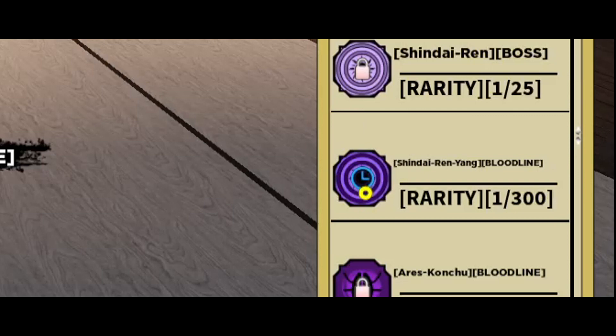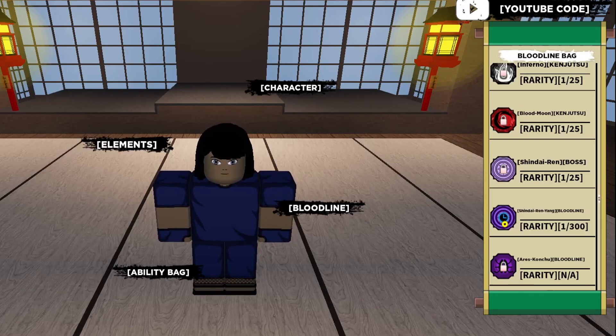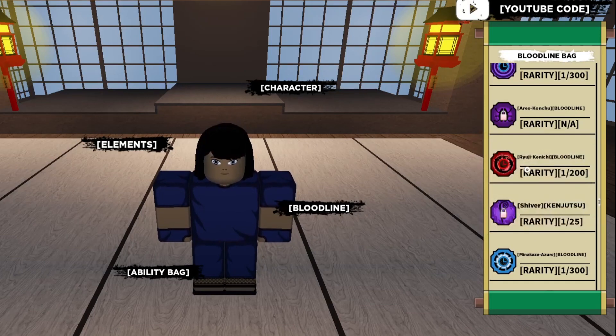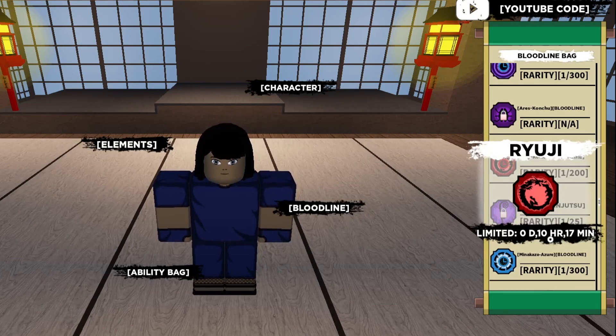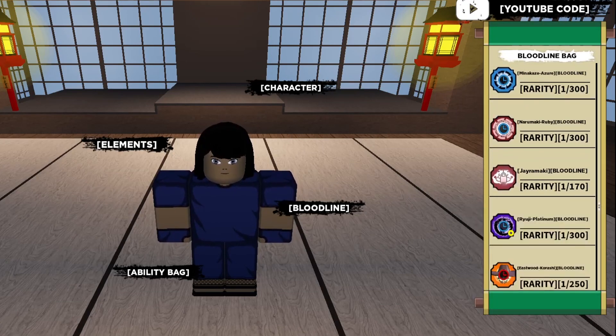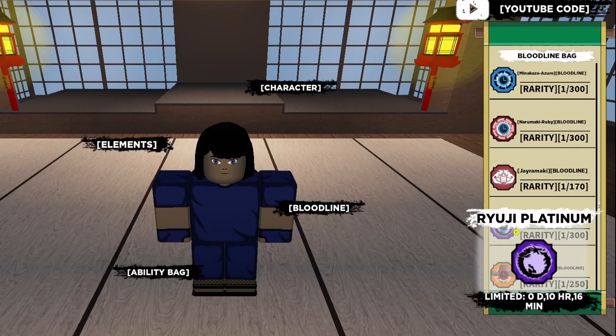This blue icon means it's a true limited — once it's gone, it's gone, so you need to act fast. Scrolling down, Ryuji Kenichi is also limited for 10 hours. Minikaze and Azure are normal five-day limiteds. Ryuji Platinum is also 10 hours — most of the Ryuji build is 10 hours, so now is your time to get all of this.